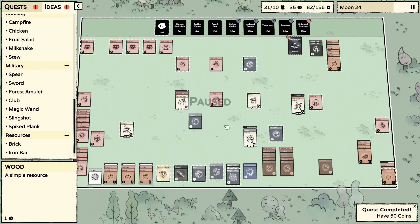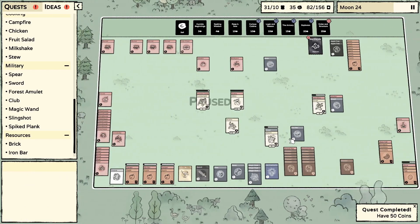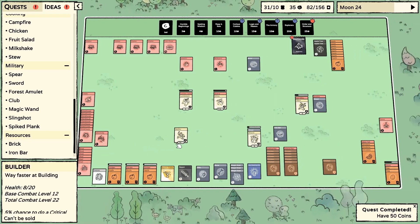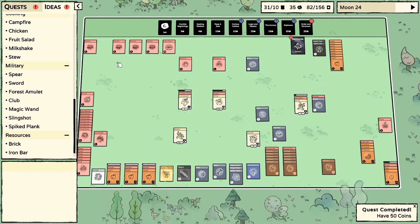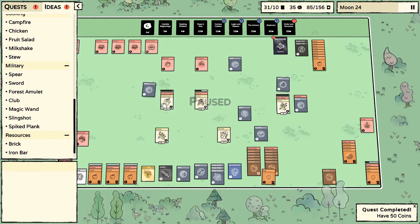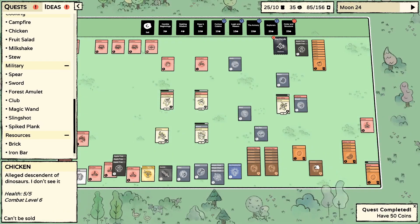We just made our militia more powerful — always good. The builder's doing nothing. I was going to do more houses — that's how it goes, I always get distracted.